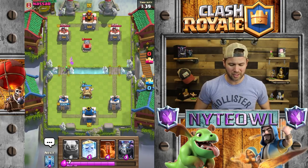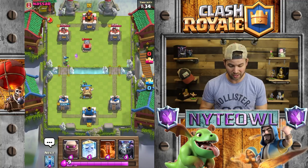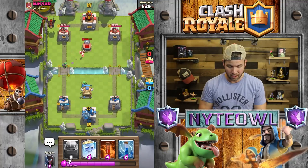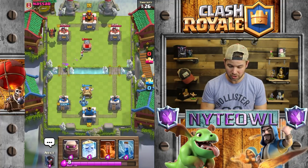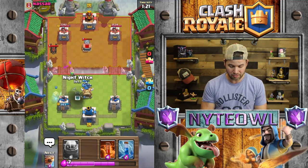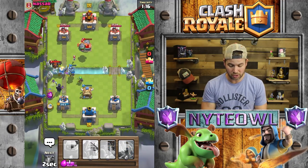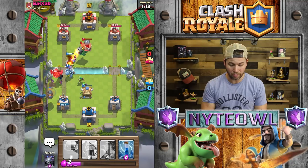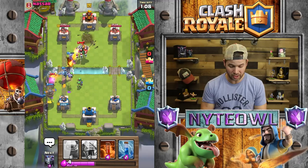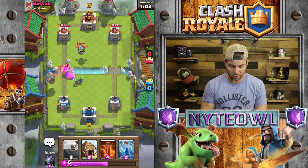Goblin Hut beats the Tombstone, right? It better — five elixir versus three elixir. Goblin Hut is not doing as good as I expected against the Tombstone. That was a good Fireball — surprised he didn't Fireball my Flying Machine when he had the chance. Let's drop the Flying Machine clear in the back. Go invisible, go invisible — wow, that thing did not go invisible at all. Very unfortunate.